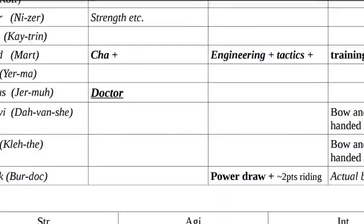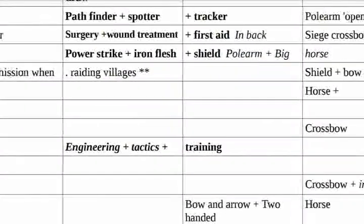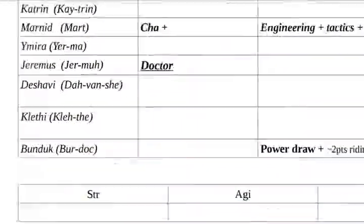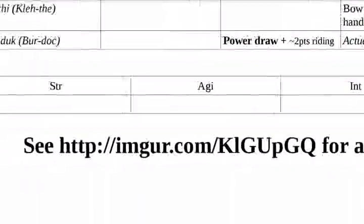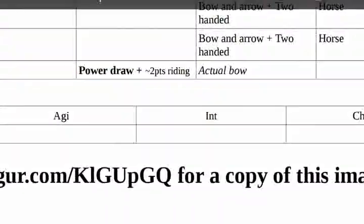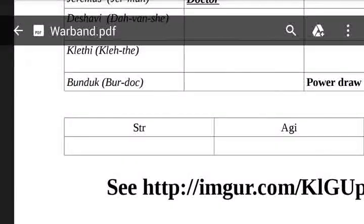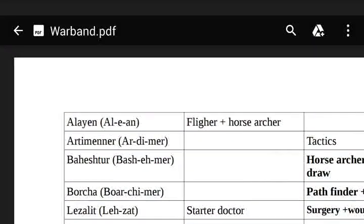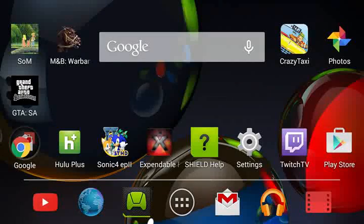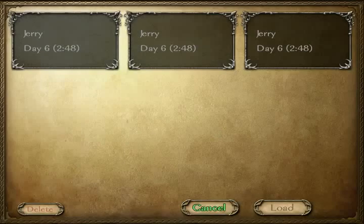Hopefully it helps out and doesn't make the whole Warband too confusing. I still need to decide what strength, agility, intellect, and charisma — I think that's the abbreviation — to put into stats. Anyway, on to the game. I'm going to start it up, load the game, and here we are.